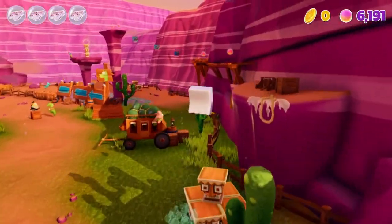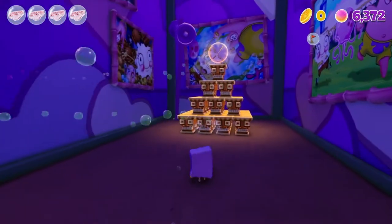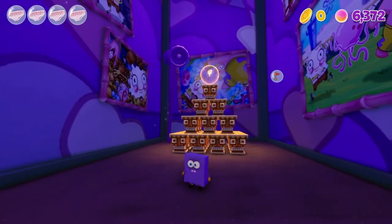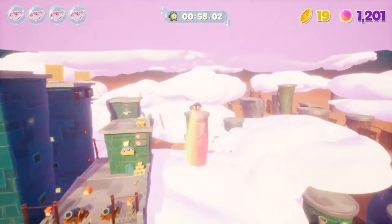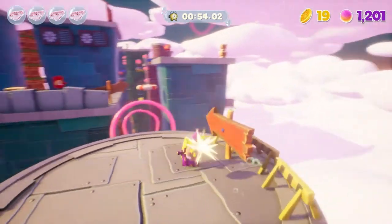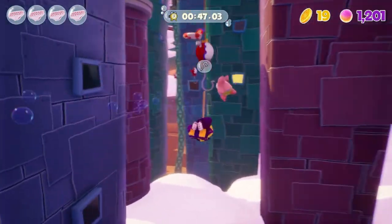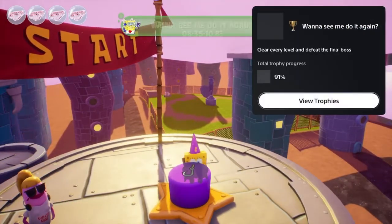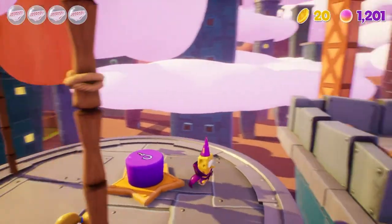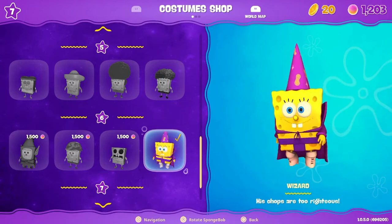Now we move on to the final step — collecting all the golden spatulas, all the golden coins, and buying all of the outfits in the game. The first collectible trophy, Spongelock Home Pants, is for collecting all of the golden spatulas. The trophy Wanna See Me Do It Again is for completing all levels and doing all the boss fights — it turns out collecting all coins unlocks a kind of bonus level, and getting that last coin triggered the trophy: clear every level and defeat the final boss.